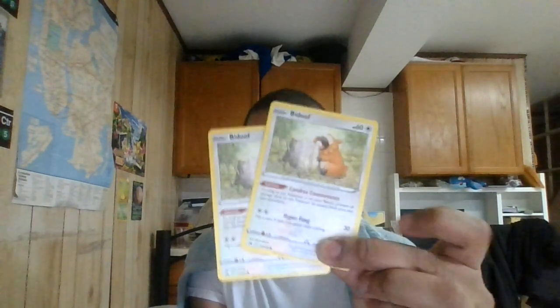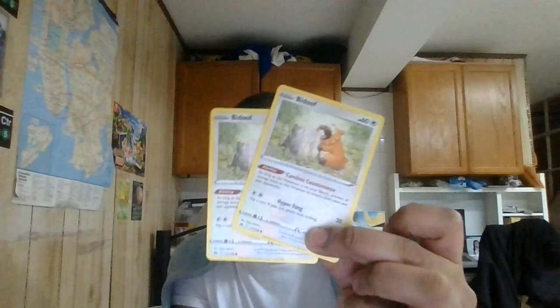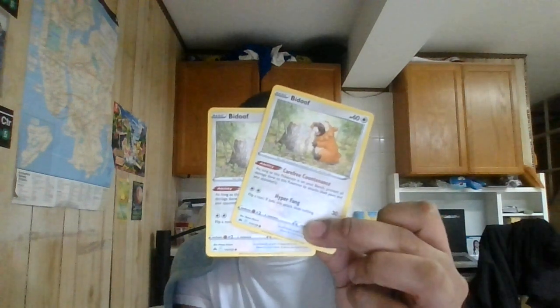There are also 2 copies of Bidoof — it's got 60 HP, a colorless-type basic Pokemon. Its ability prevents all damage done to this Pokemon on your bench, so it can't be sniped by Radiant Greninja, G-Max Rapid Flow by Rapid Strike Urshifu, or Ominous Scream by Scream Tail. It's a good way to protect it. Its Hyper Fang for double colorless does 30 damage.